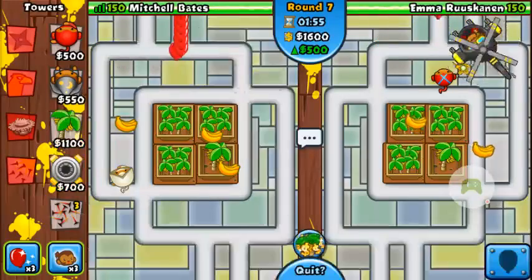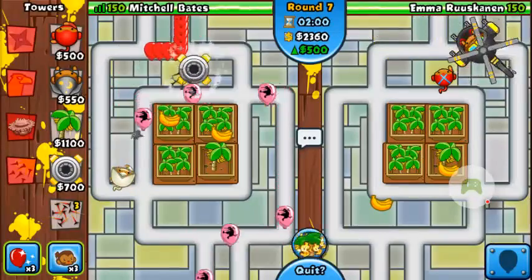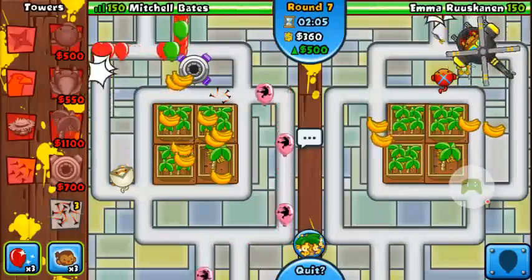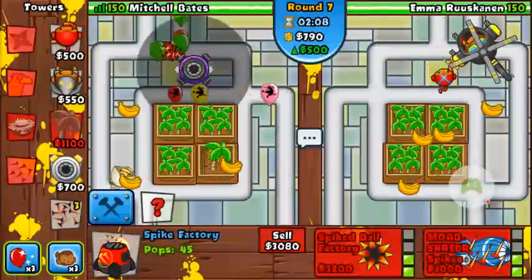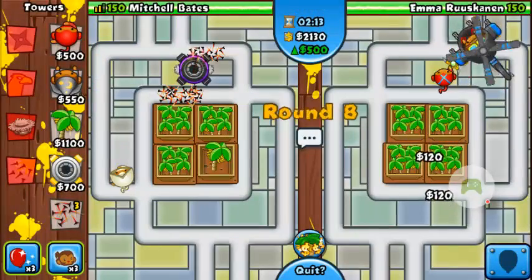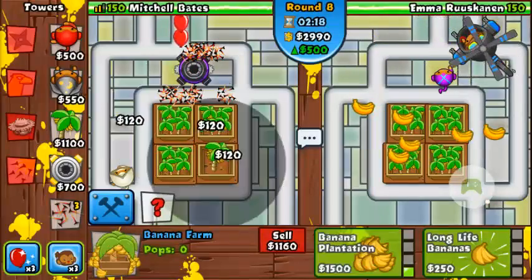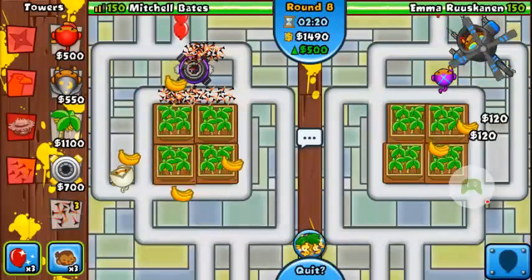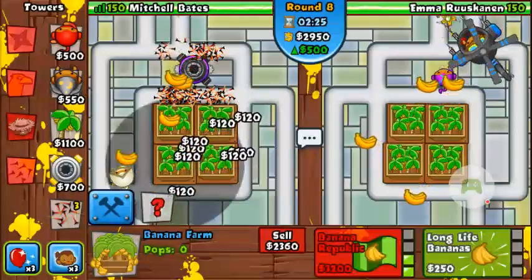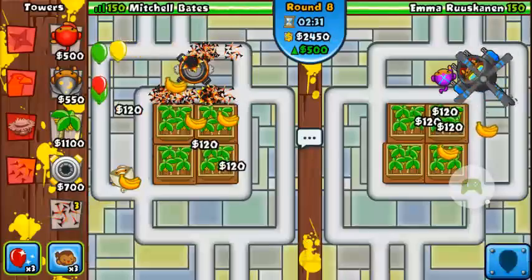I'm going to lock this and then use this strategy. Maybe I'm not using the best strategy, but I do like it — it looks pretty well. It works quite well. I can get a spiked ball factory — I like that one.